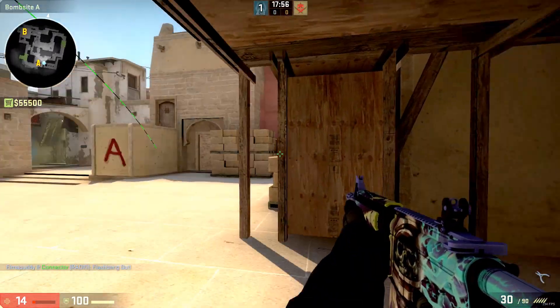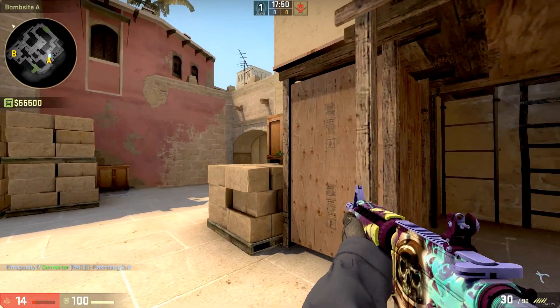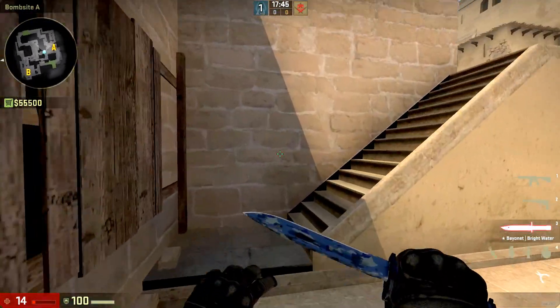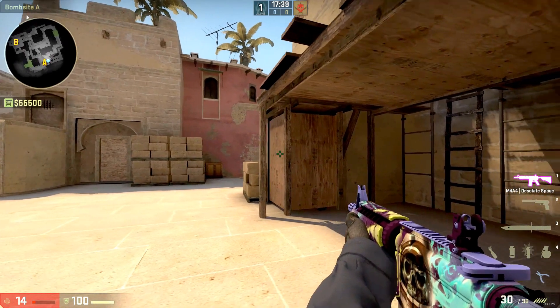I think this is the way Palace should be played. It shouldn't be a passive position - it should be more of an active peeking position where you can come out and just peek these angles with the flash, have a teammate Molotov off Palace or something. You really need to get him going. As you see, if you're just sitting under Palace, that situation gets Molotov'd out and you're in a really bad position.